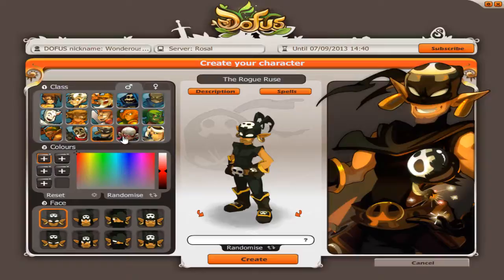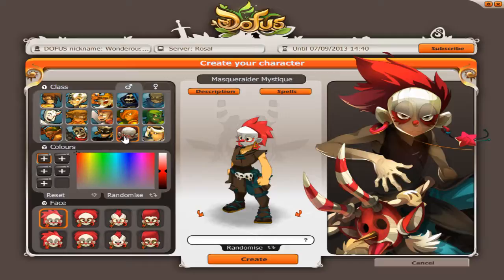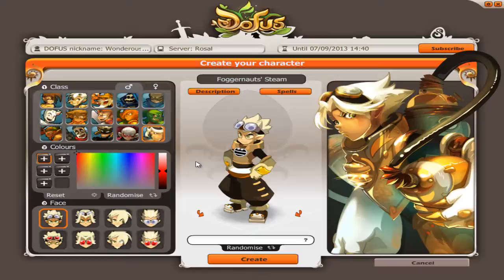The next class is the Masquerader. They damage other players but use a mask to protect themselves or take on another look, which gives them other specialities to damage or other effects. The last and final class is the Foggernaut, which we will be playing. They are basically a Technician's class — they use harpoons or other technical things which attack, heal, or support your own characters, or even enemy characters. They don't really make a difference between an enemy or an ally, so it's a very smart class to play.